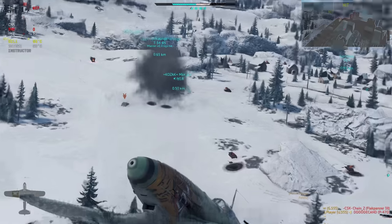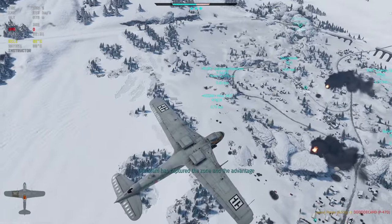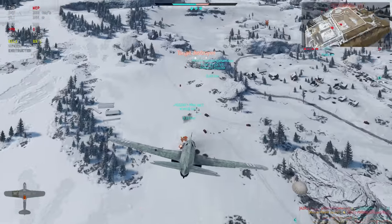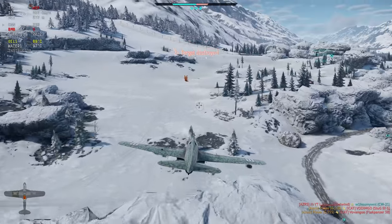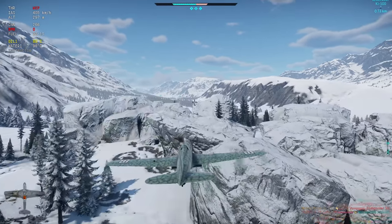I got the plane. I missed the Stug, however. It's a Wirbelwind, a Flak Panzer, and somebody else. Let's get this Stug or he's going to die. Try and fly underneath this Wirbelwind — don't let him know I'm coming. He got the Yak.